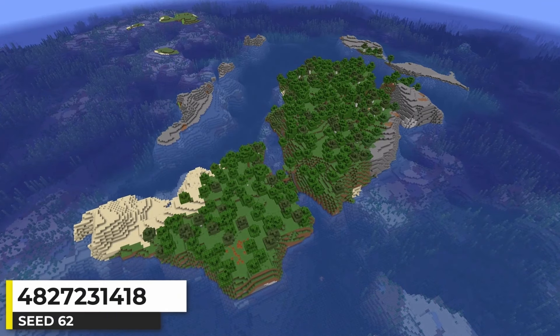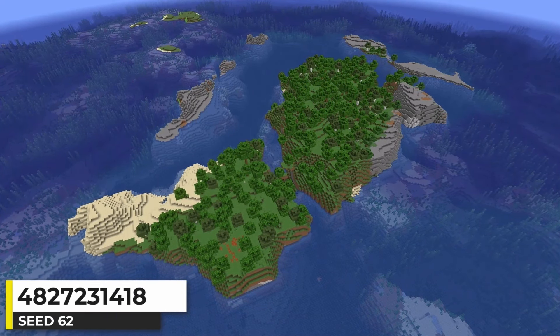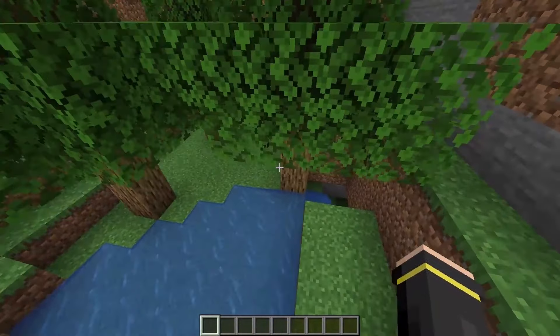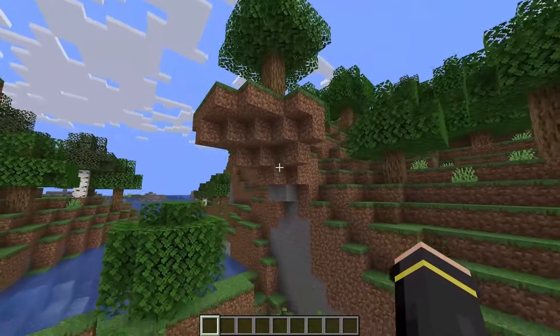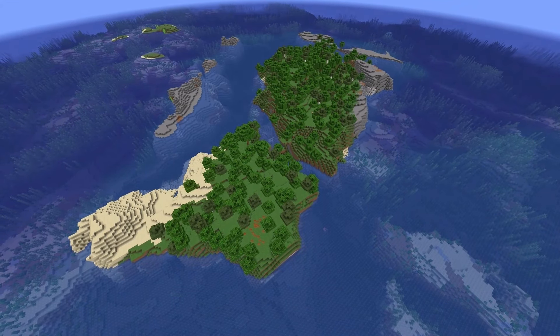This seed looks like it has a collection of islands around spawn, with two forest islands being the main two — but this spot is actually connected by a mini land bridge. The trees generating below water level look pretty cool, and this spot looks like it was going to be an arch but didn't quite generate that way. Just a pretty cool seed.